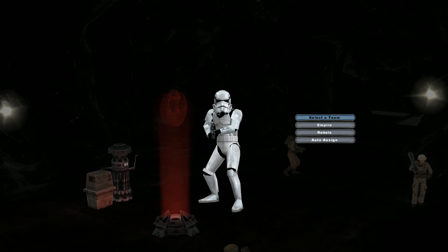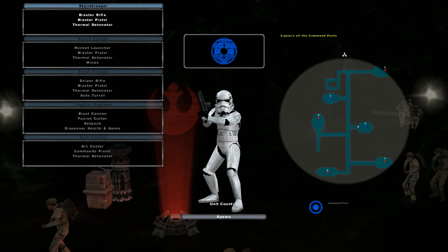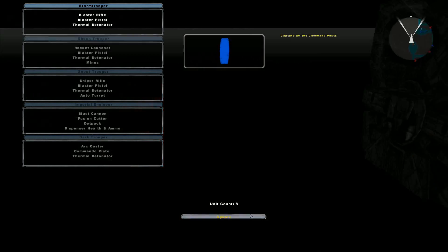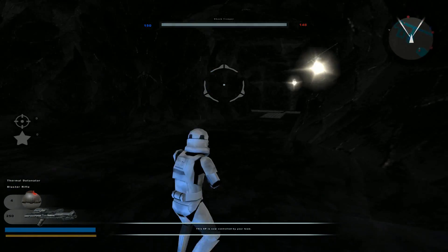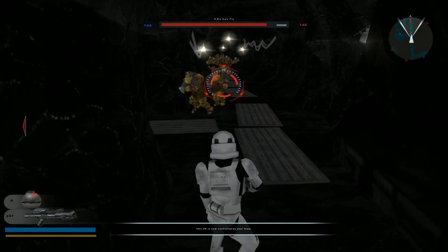Hey everybody, welcome to the next map that I'm going to play, which is Attack on Pigs 2. You can see here that it is a corridor shooting map, and it is called Attack on Pigs 2 because we are going to fight the pig guards, as you can see here.